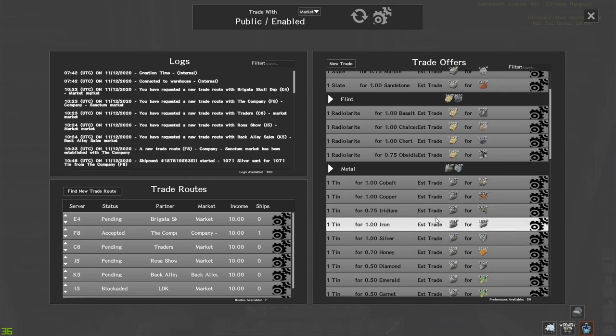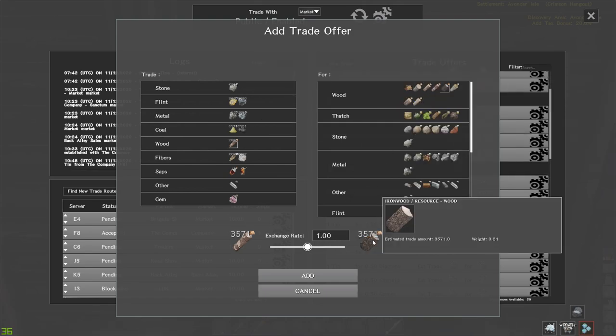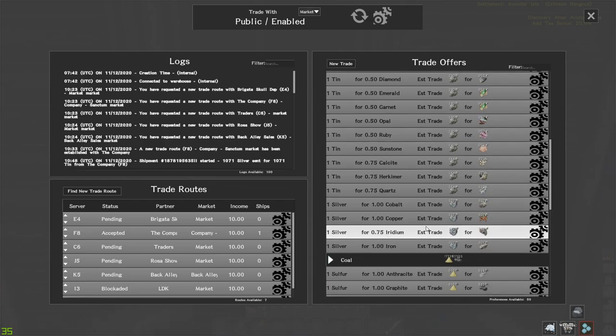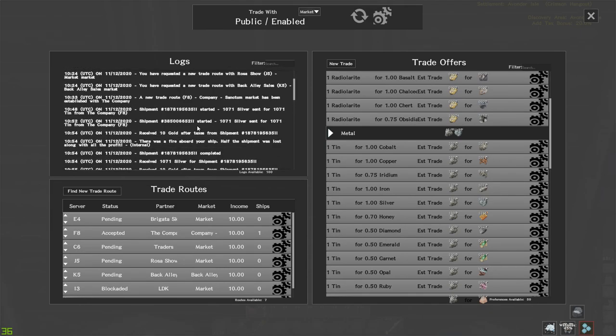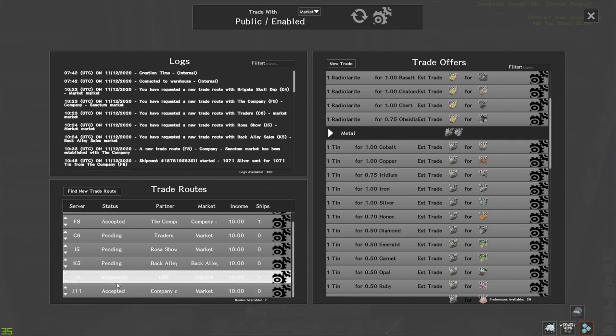That's your trade window. You select one of your resources on the left, select another resource on the right, set the exchange rate, click 'Add' and it appears in your list. I'd recommend for common resources like wood, thatch, fiber, and metal, trading one-for-one so you're getting extra resources and generating gold. On the left side of the market you've got the logs and the trade routes. At the bottom you can see the trade routes - some pending, some accepted, and one that's blockaded.